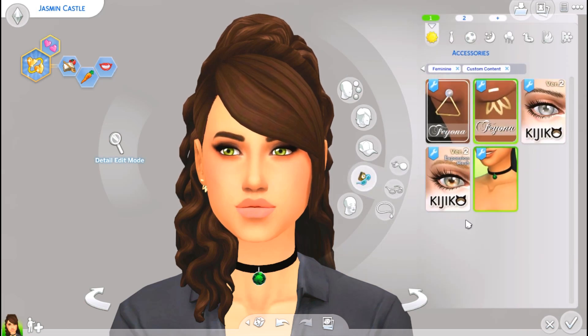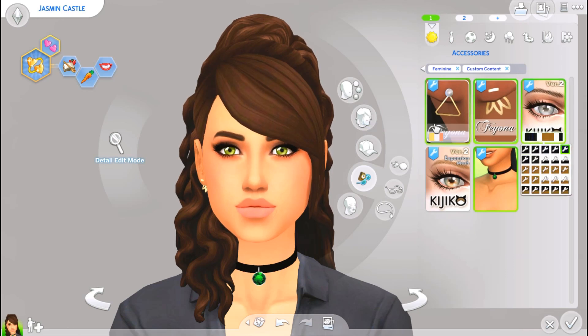For accessories, I also have the accessory eyelashes by Kajiko. You can download them as accessories or as skin details. The skin detail versions do glitch out if your sims wear rings or certain nail polishes, so if I want to give my sims nail polish or rings, I just give them the accessory versions instead. They're not different in any way, just something worth mentioning.